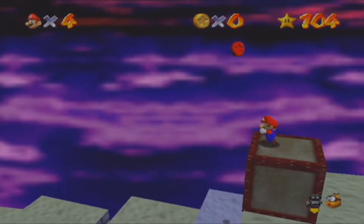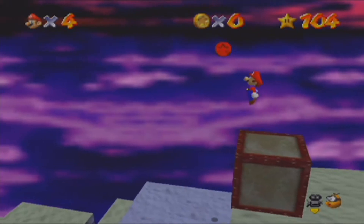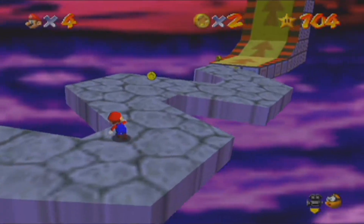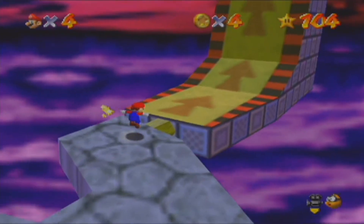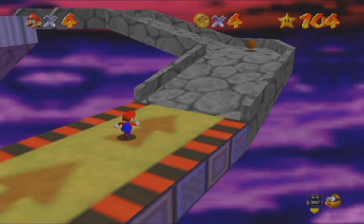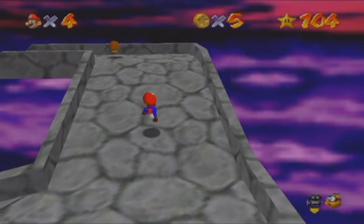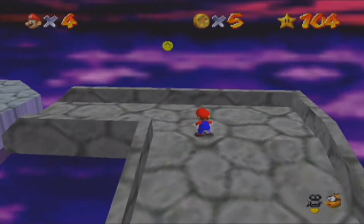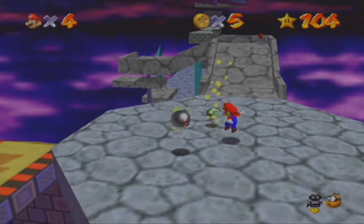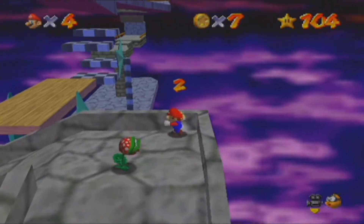So we are just gonna wait for the right moment. We got our first one. There's no red coin on here, so just walking up. Some goombas. This is the next red coin. We are gonna get a one-up as well if we can get it. Screw that. So we got our second.